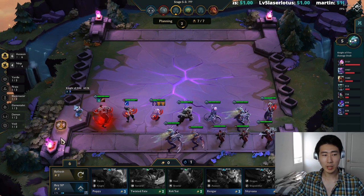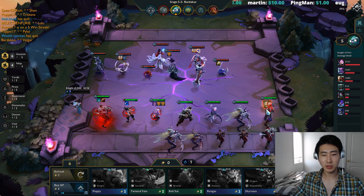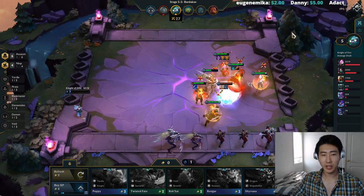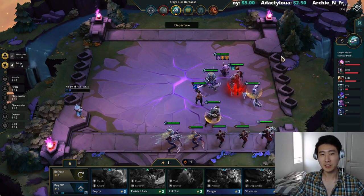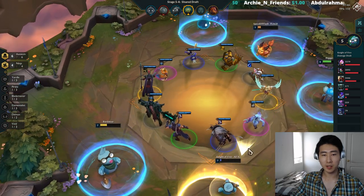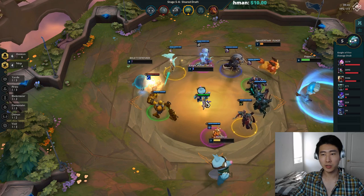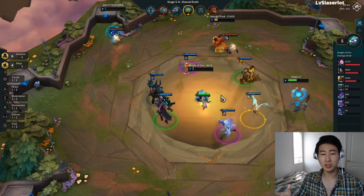I gotta roll for Kha'Zix or Zed — I won't survive next turn for sure. You know what, I'm going to risk it. Even if I hit three stars I think I'll lose to this guy. Let me give the Giant's Belt — actually maybe I should have given it to Zed. Wait, hold on — we're kicking his ass this time! The ninja Cannon is vital to this build. The ideal Zed build is Dragon's Claw, Phantom Dancer, and Infinity Edge.